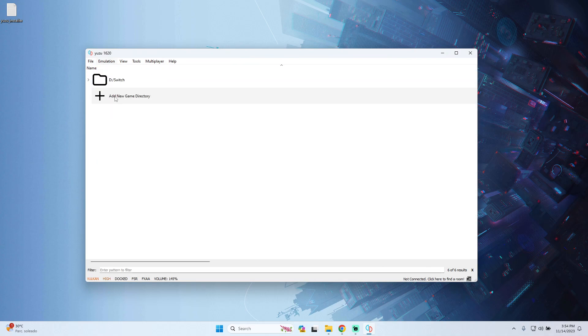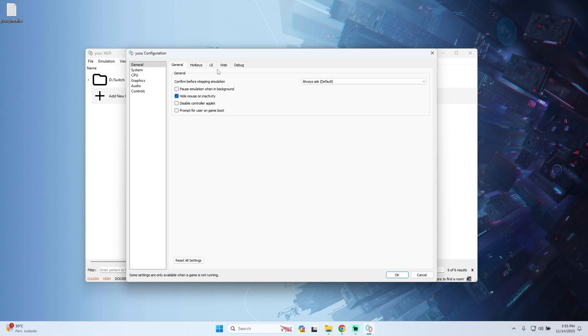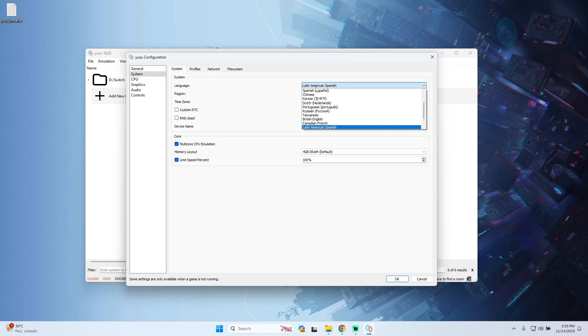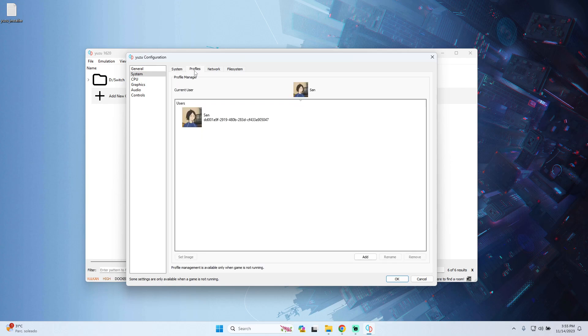The next step is to configure the emulator to run the game without any issues. Go to the Emulation tab and then to Configure. In the System section, set your preferred language — in my case Latin American Spanish — and set your region to USA or whatever region you are in. On the Core part, enable Multicore CPU emulation. Under Profiles, I recommend personalizing your profile for a better personal experience.